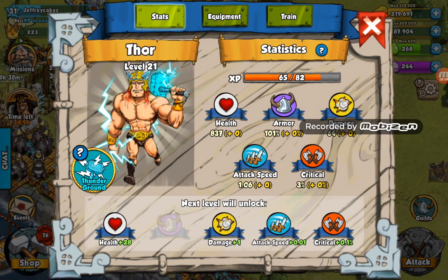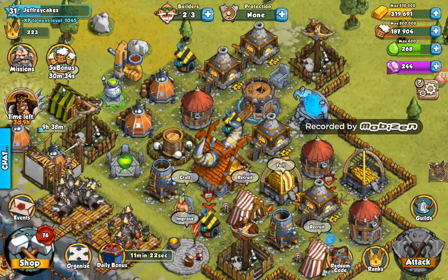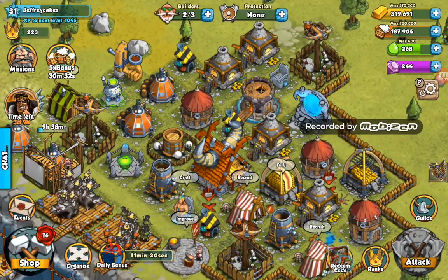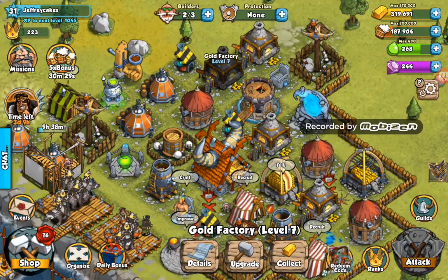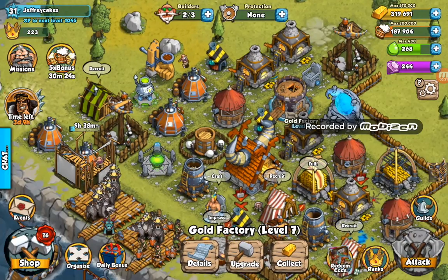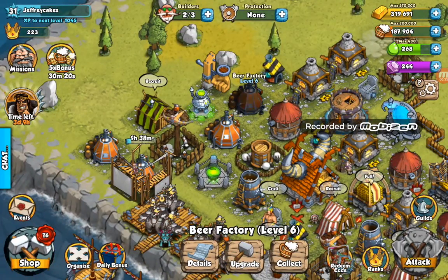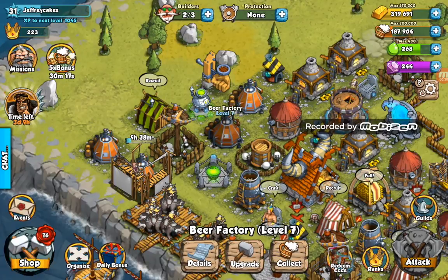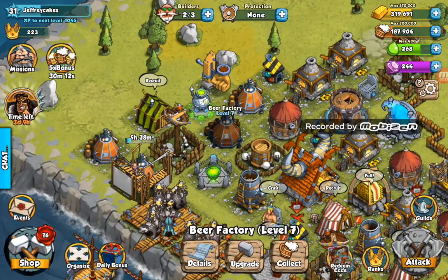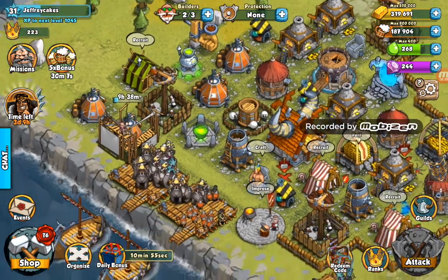I've also managed to get up to level 21. I've made a lot of upgrades to my gold factories and my beer factories. All of my gold factories are currently level 7. One of my beer factories is level 7, one is being upgraded to level 7, and two of them are level 8.